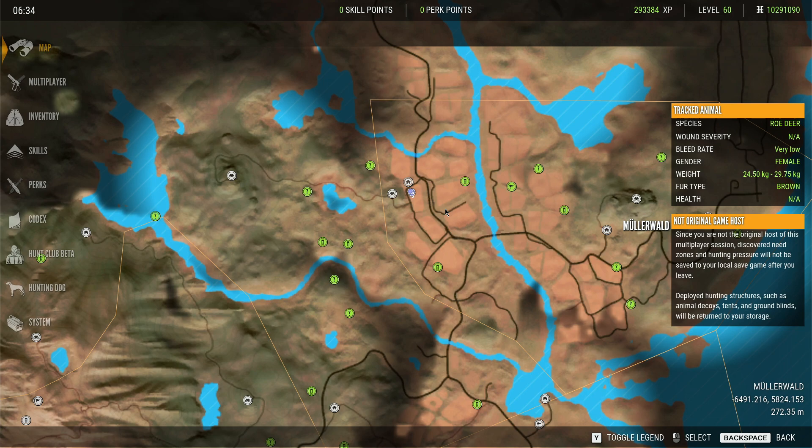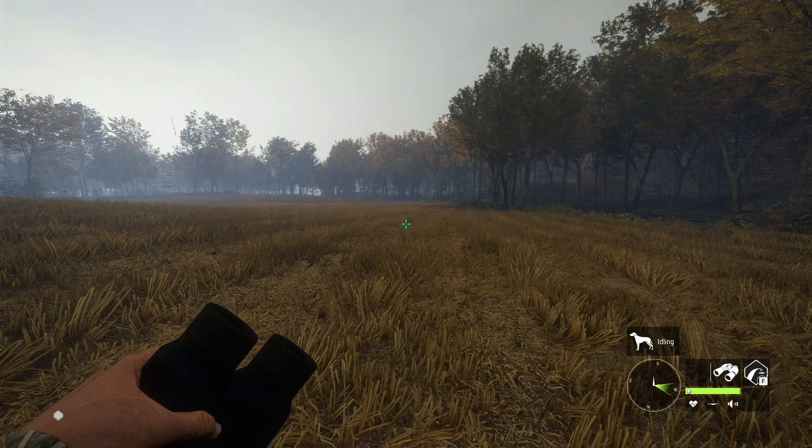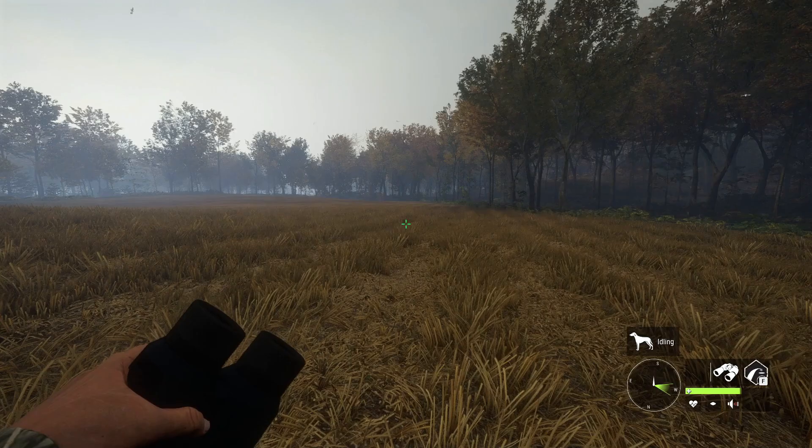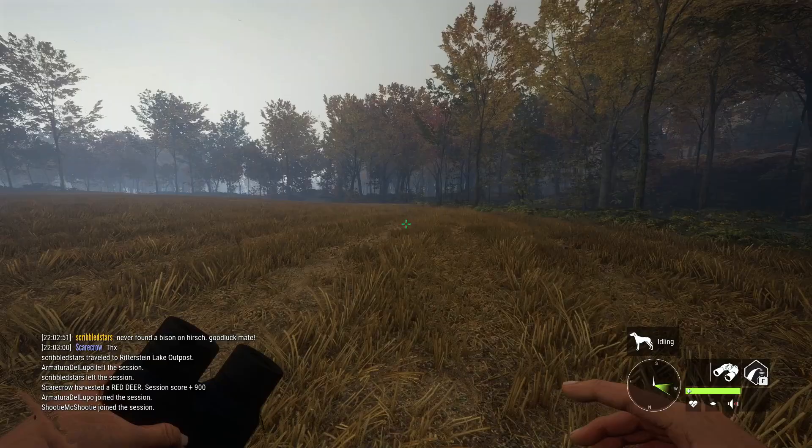I've fast travelled towards the top of the map, up here around the Mullerwald western outpost. We're just going to run south and the first good track we come across is what we'll chase down. Maybe that's going to lead us to something good — I've had tracks lead to some great trophies in the past, and I'm really hoping that will be the case this time.